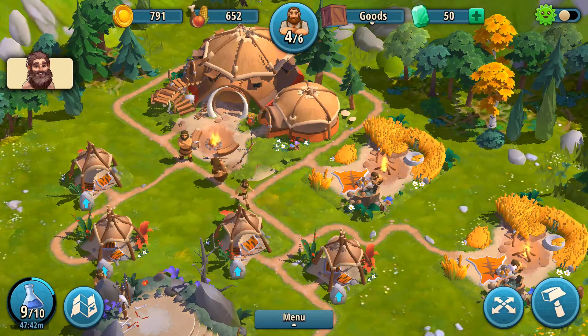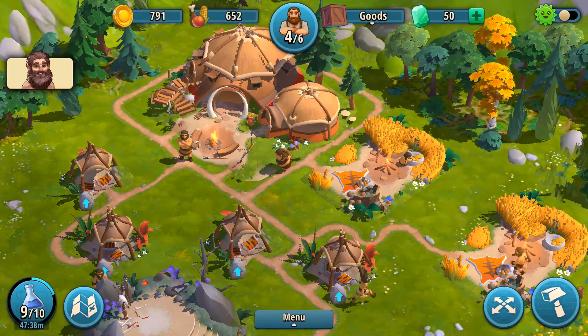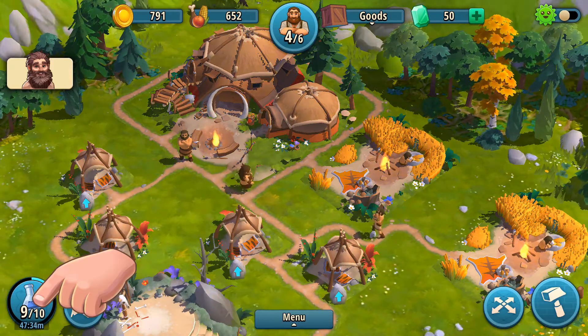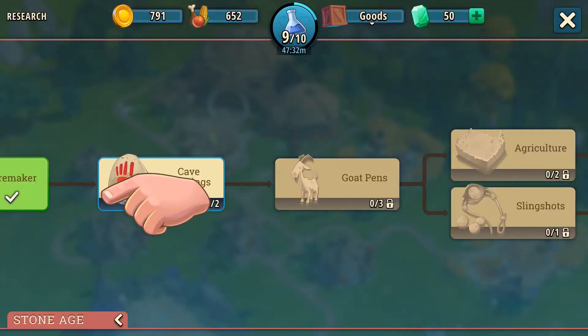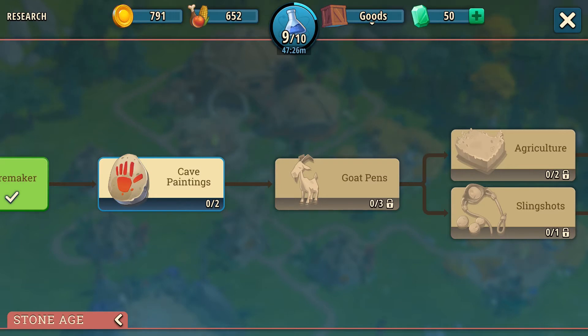Every technology requires a certain number of research points to unlock. Your currently available research points are visible in the bottom left of the screen when viewing the city, and in the top center part when in the research view. They're generated continuously, one per hour, until you reach 10 of them.